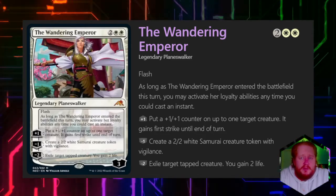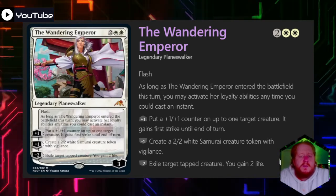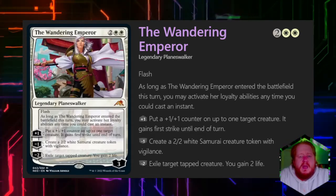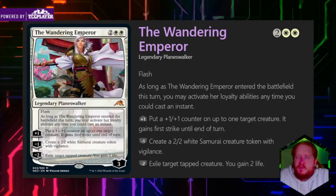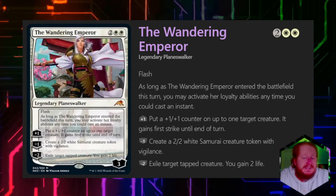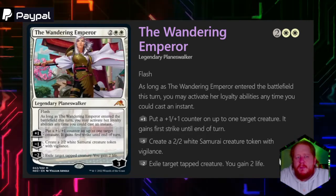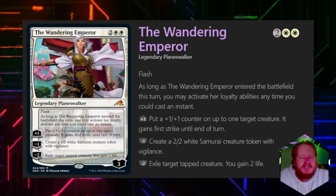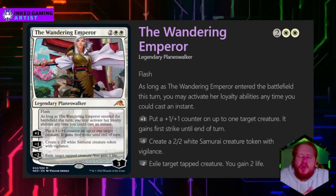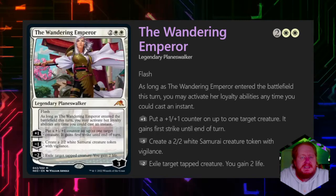Lastly, we have the Wandering Emperor. For two and two white, she has flash, which is probably one of the most important parts of this card — we can use her loyalty abilities as flash that first turn. If we plus one her, we put a +1/+1 counter on a creature which gains first strike — essentially a combat trick. If we minus one her, we create a 2-2 Vigilant Samurai. If we minus two her, we exile a creature and gain two life. These are all great combat trick type abilities, and I think this is signposting us to play blink spells, because every time we blink her we get access to all of these abilities again at instant speed.